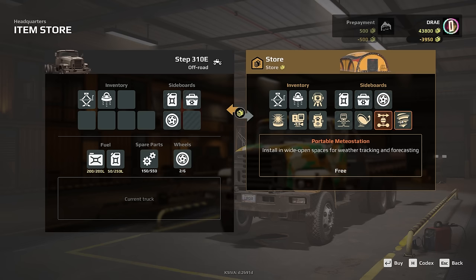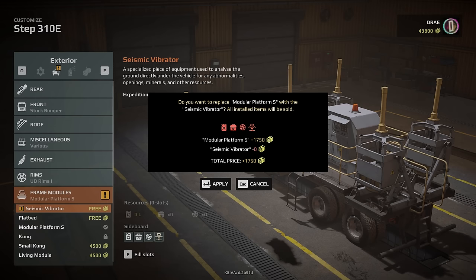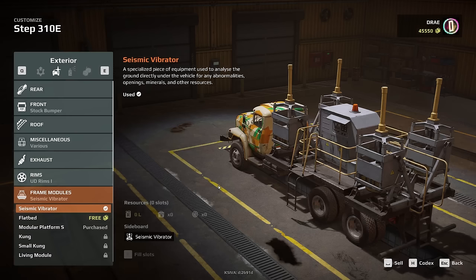We'll get a bunch of spares. Weather tracking gets me interested — is there going to be storms? That would be so cool. I'll get the hydro monitoring system again. Before in the other games, if I remember correctly, you had to figure out which platform you needed. Now it knows — if you just want to put a seismic vibrator on here, it's going to auto-install the platform that you need. Fantastic. Makes the game way easier to deal with.